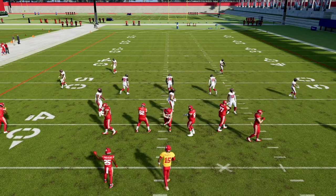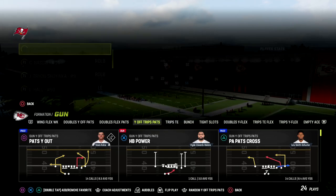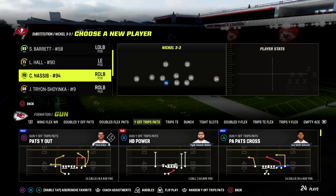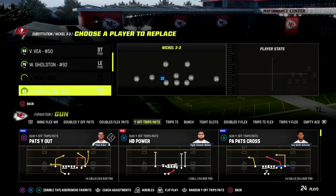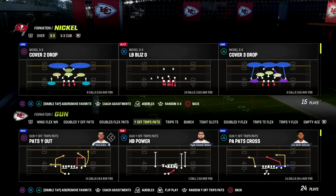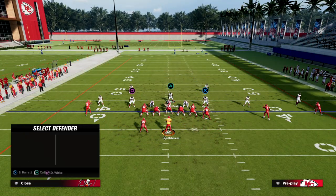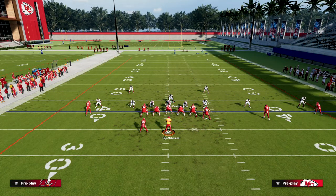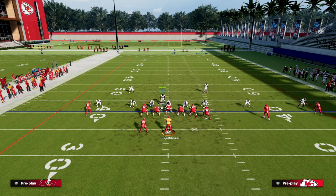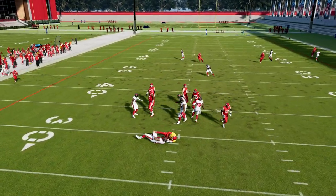Let's say you want better pass rushers instead of safeties. We can put Shaq Barrett and Devin White out here. We can still bring these guys down and still cross-man them whenever we want. So we can put good pass rushers in here and still get these really good adjustments. You now have incredible pass rushers who can do a lot of things you might not have been able to do with just safeties.